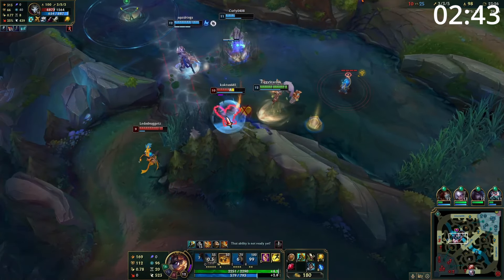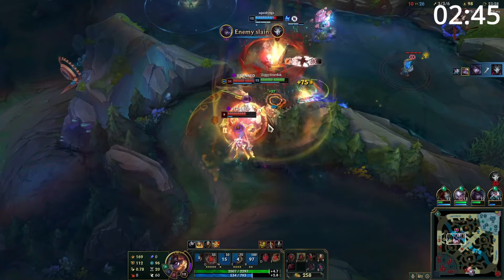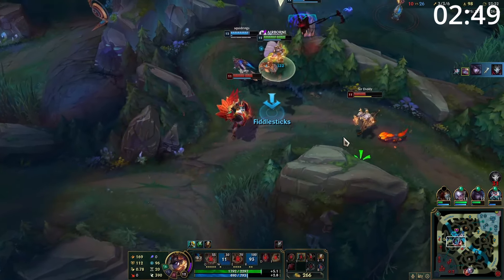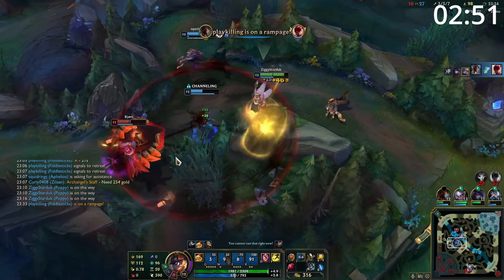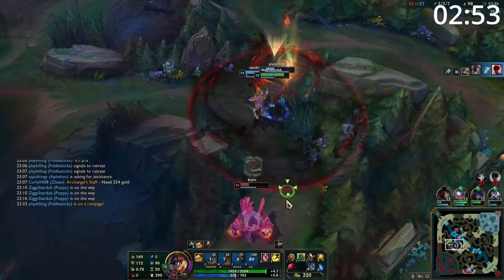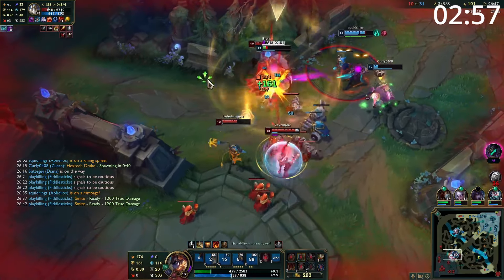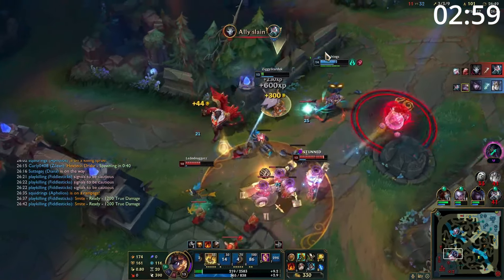One of the most game-changing abilities in the game is Poppy's Ultimate. If you can knock away some of their back line, it leaves the front line with no damage. And if you can knock away the front line, this leaves their back line completely exposed. If you're able to combine your Ultimate with your team's engage, you will get incredibly easy fights every time. Poppy's Ultimate is incredibly versatile, so you can tap it as part of your combo, or launch away any Assassin going for your team's back line.